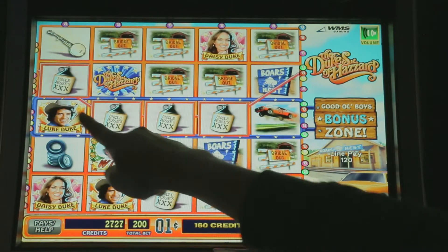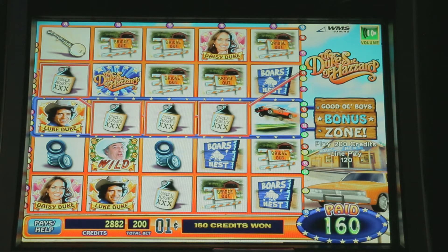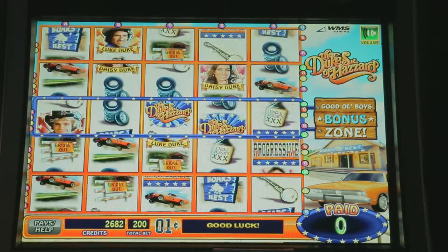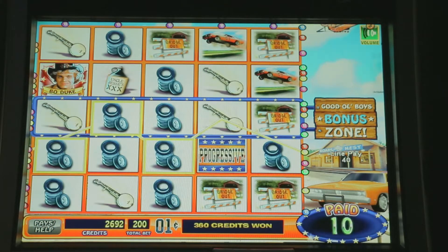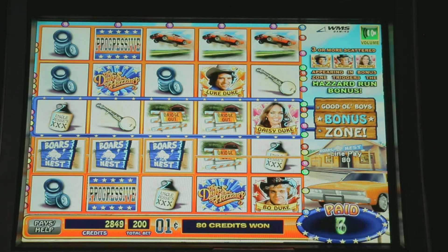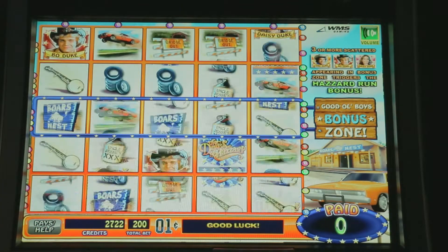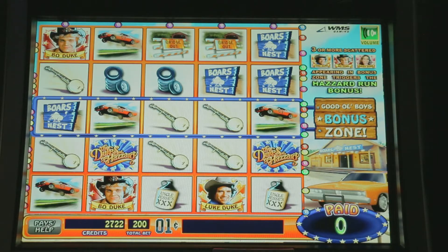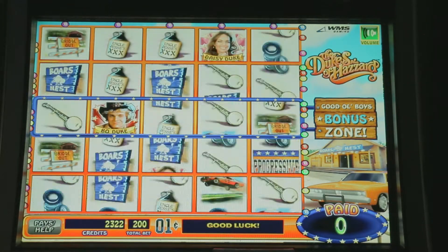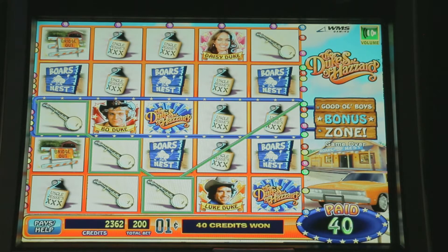This is the bonus zone, so any — that is a considerable amount. This is where all the action happens to trigger some bonuses. So we want our character symbols in the middle, and we want the jumping cars in the middle, three or more. Any wild symbol in the bonus zone will trigger the wild bonus.